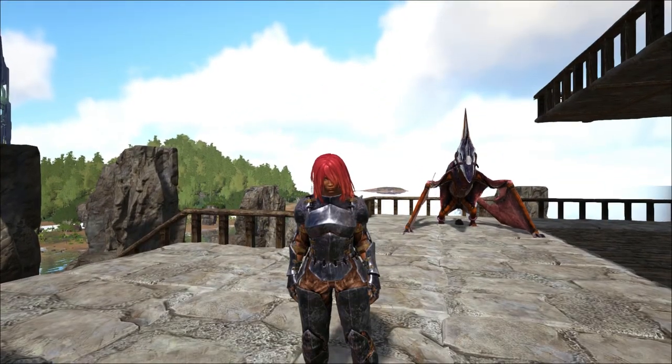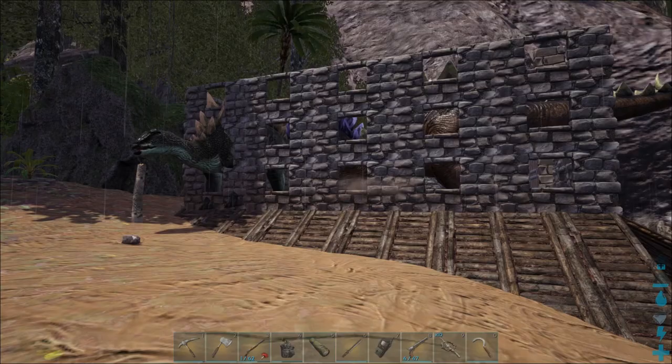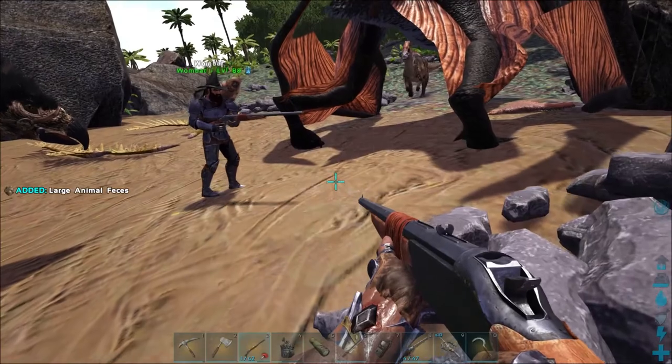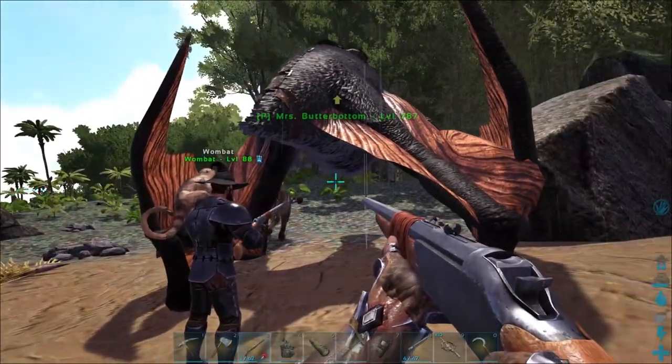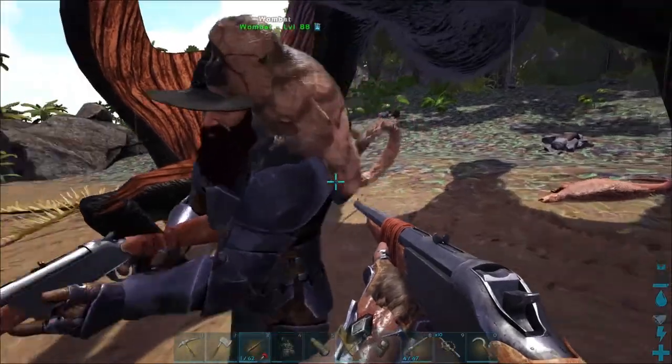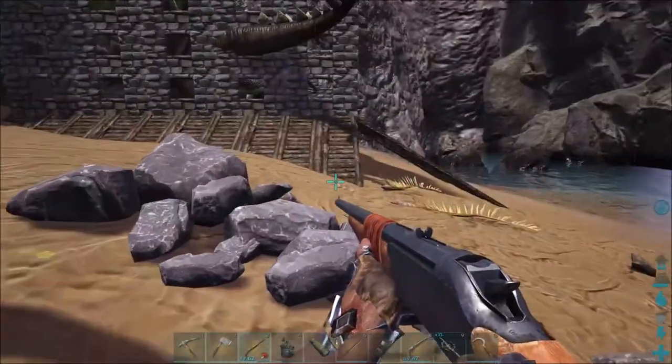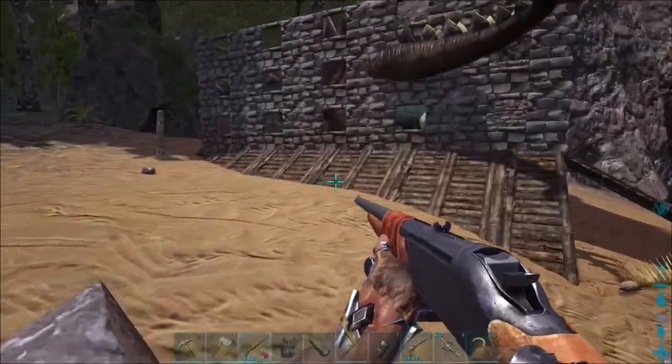This Quetzal is supposed to be ours but it clearly has a 'P' in front of its name because that's my character. It's interesting — even though I knocked it out... just messing with you guys, fine.